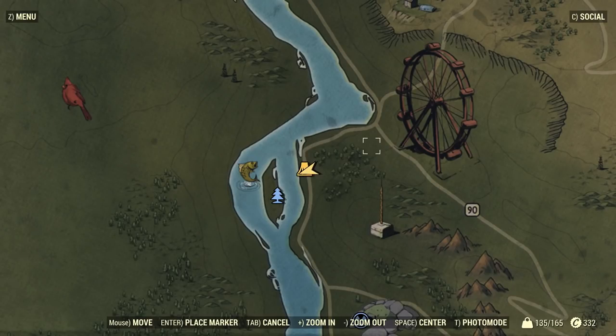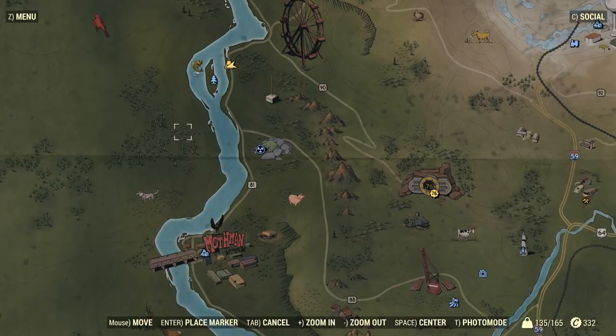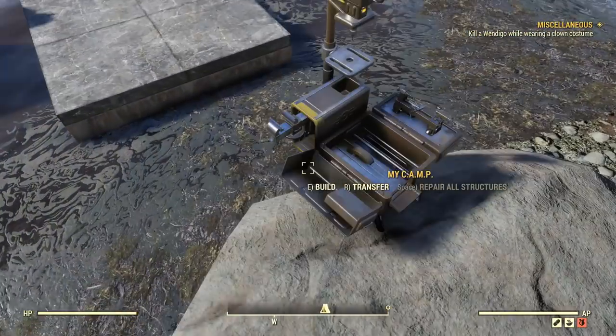What you want to do first is go to your map and come right here to Deathclaw Island. It is just north of Point Pleasant, which is home of the Mothman. I really advise you to put your camp right where mine is - I have it set up right at the edge right there. You guys will see why in a second.